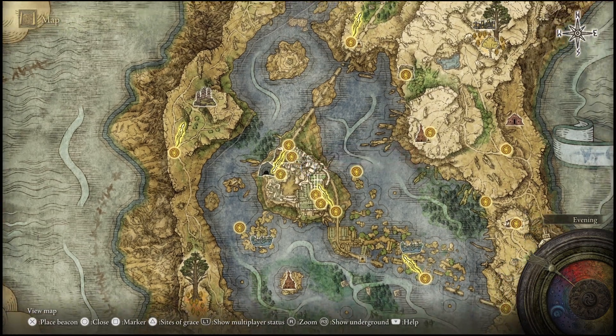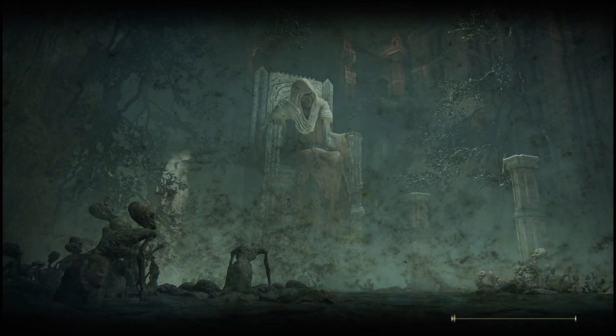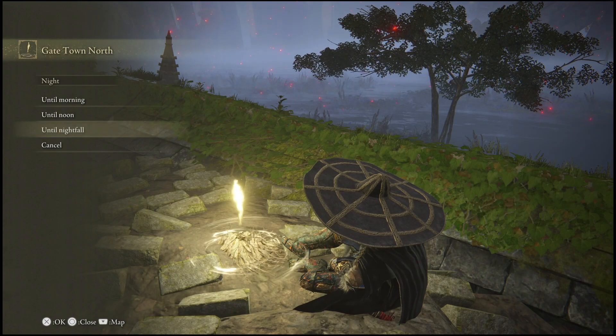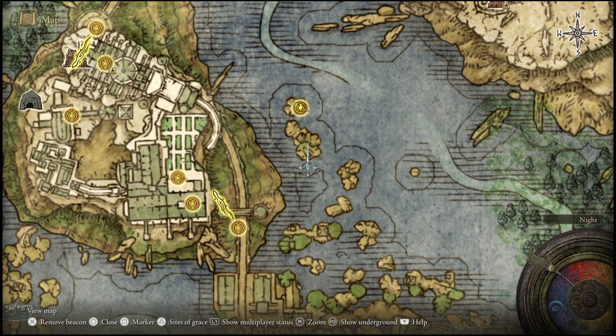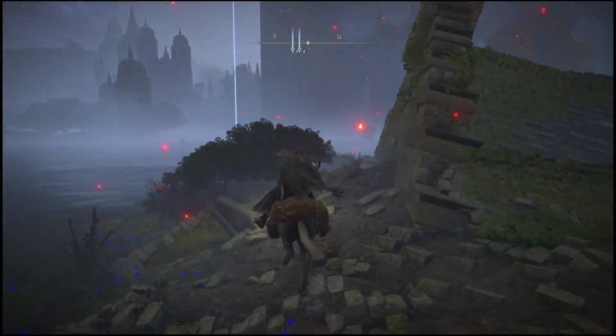Anyway, here is where you guys will go to get the spell — not in this area right here, I'm just showing you where it's at. You will come to this Site of Grace right here, as you guys see me traveling to right now. Once you guys get here, rest at this Site of Grace, then go to Pass Time and make sure it is nighttime before you go to the location I'm about to show you.